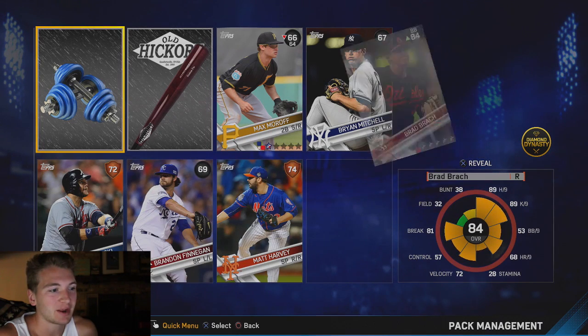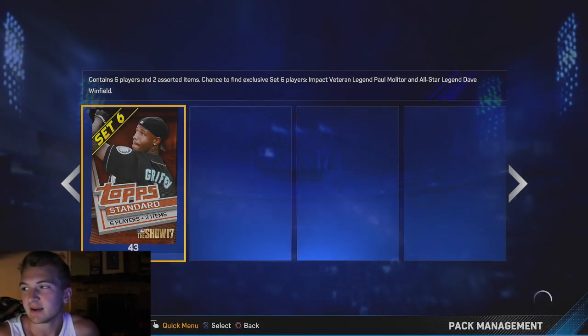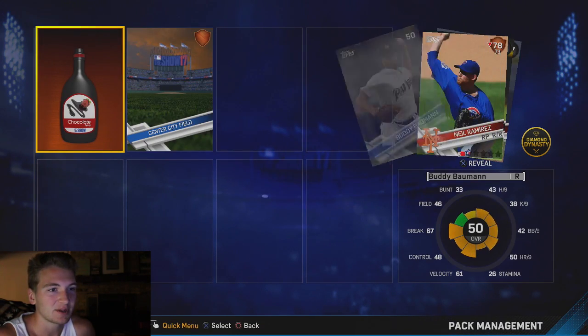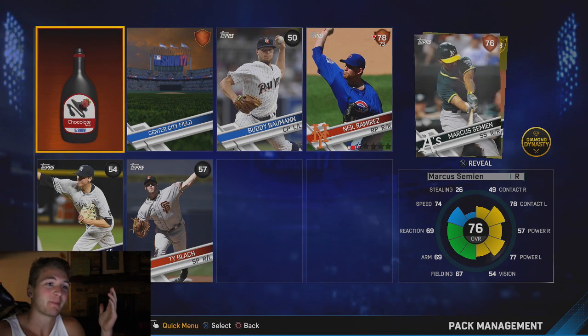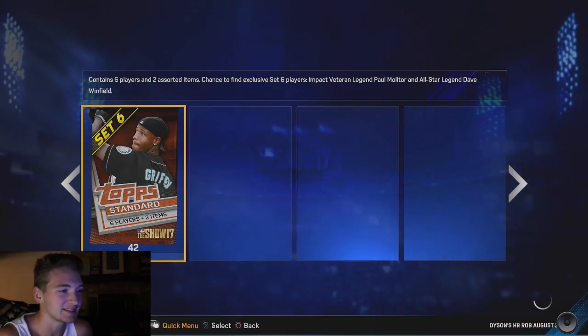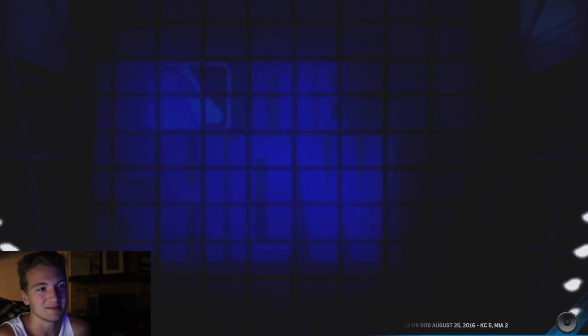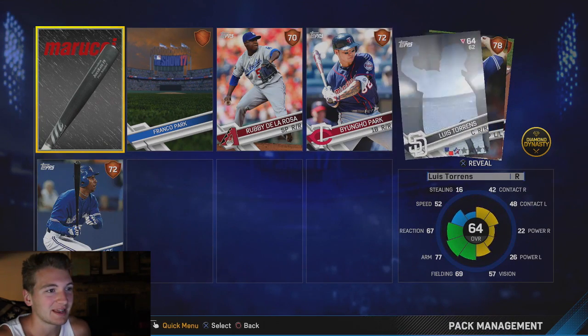Who do we get? Brad Brack — that's a weird tongue-twister name. We're like seven in. We bought the 50,000. We got a gold — who's it gonna be? Justin Verlander. I already have him, but I can sell him for maybe a couple thousand stubs. We got our first gold, that's solid. I'm looking for that diamond now. We got Byung-ho Park.